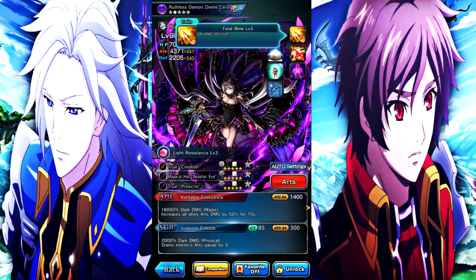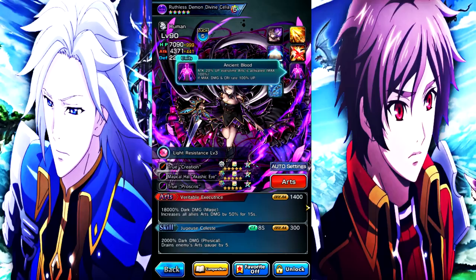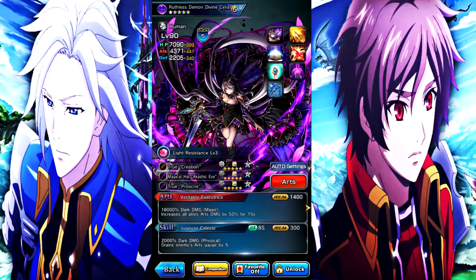Level 3 Crit Damage — 30% up, extremely good. She has Additional Attack Level 3 — damage 30% up during break, also another really good passive. And for the last one she has her own unique passive which is Ancient Blood.